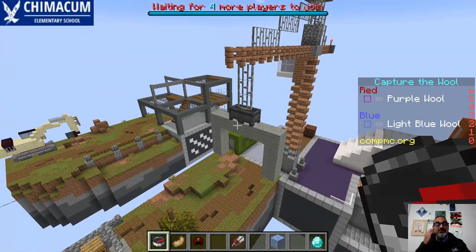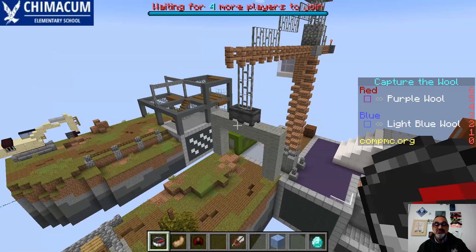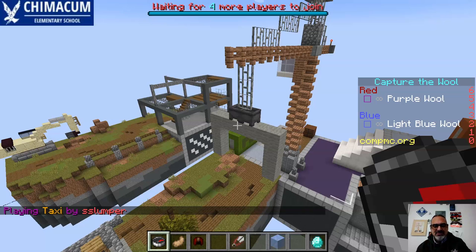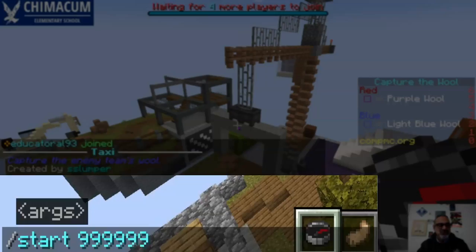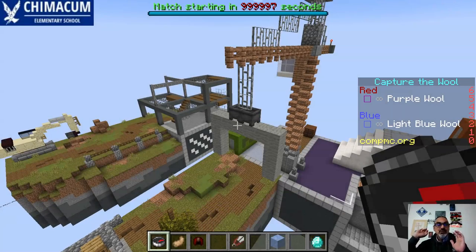First things first — if you have less than five players this isn't essential, but get into the habit because this command will help you especially when you've got more than five players. Start by typing /start and then put a bunch of nines. That way, even if five or more players join, it won't automatically launch the next map, especially if you're in the middle of putting teams together. So always start with start 9999.